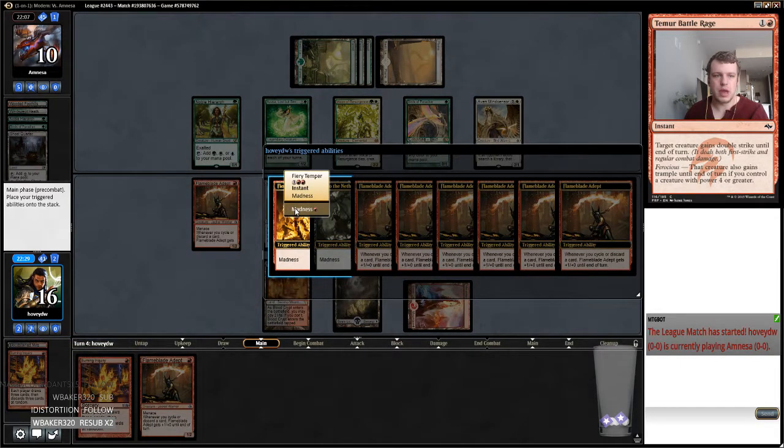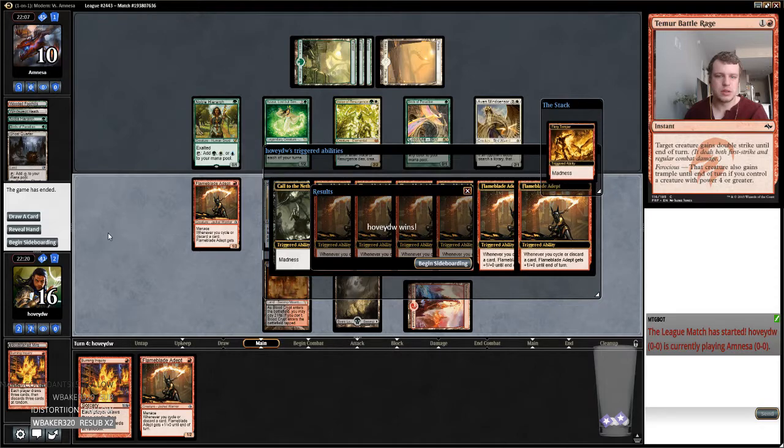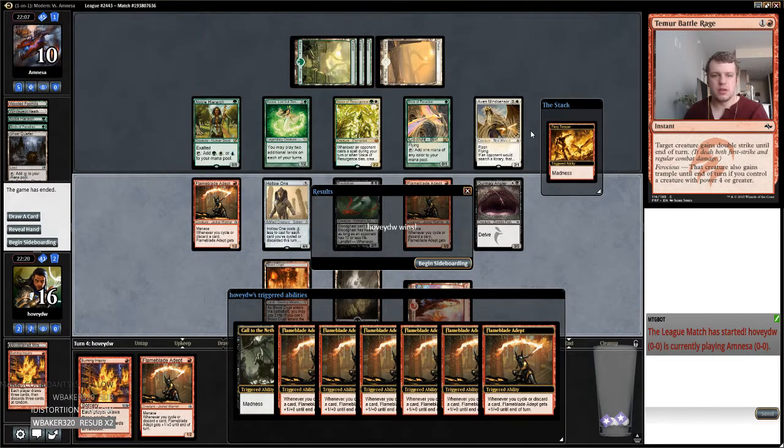Okay, so madness. Let me think about this madness here. I don't have anything to do with this — yeah, we draw a card. What would I have hit with that? Probably would have hit like this Mind Sensor and then cast it again. So it's four-four here, then cast it again, so they're at least seven.